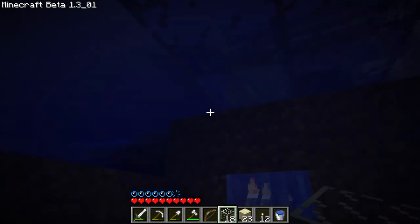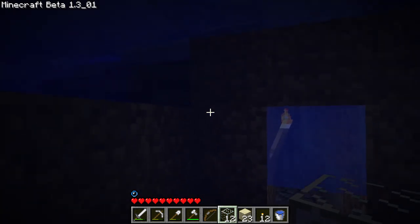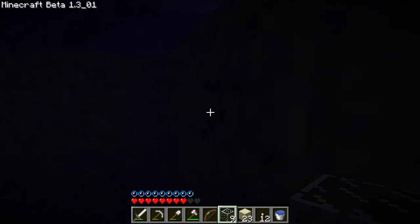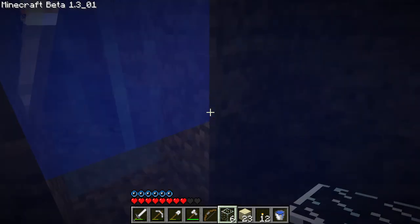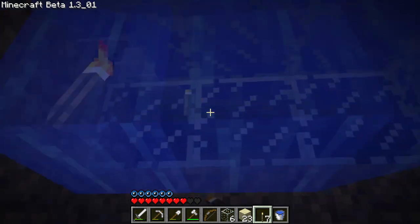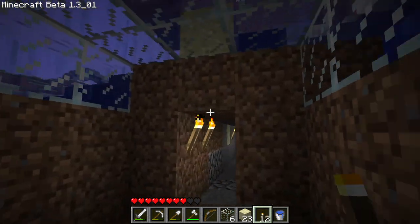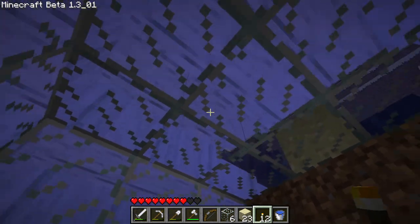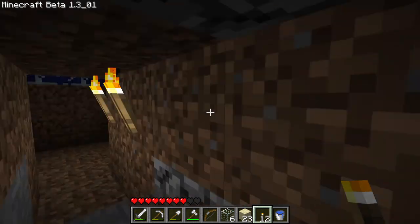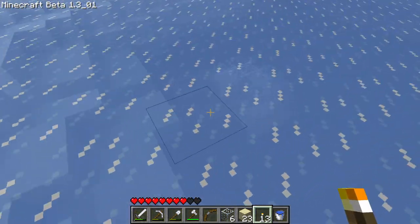We're just going to make a tiny three by three room for now — just like that. We'll keep all this dirt for now and try not to drown. Now we can start clearing out this water just like so. It actually looks pretty bad from underneath but that's all right, we'll figure it out. So yeah this is basically a start — I want to see how this looks from the outside.